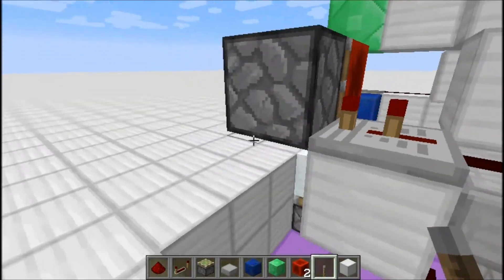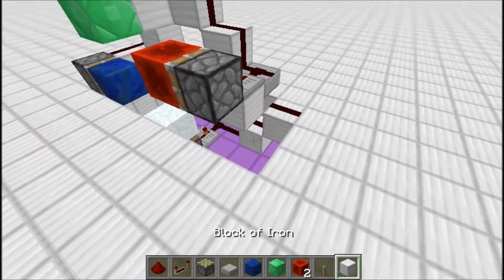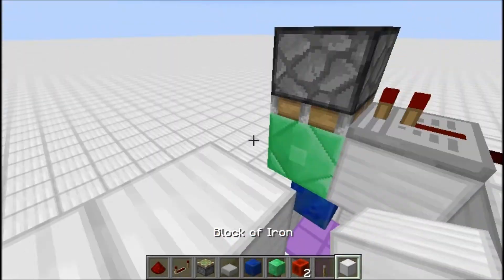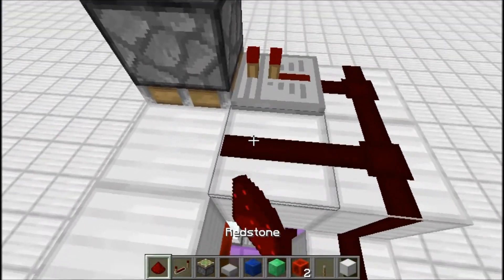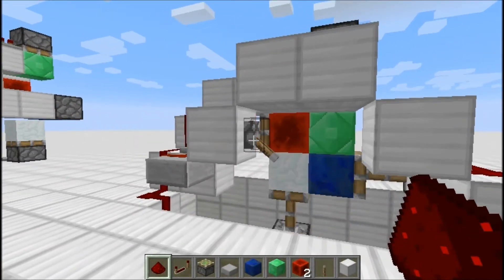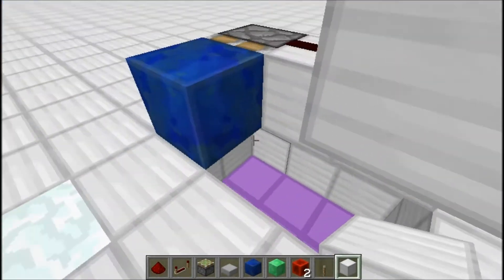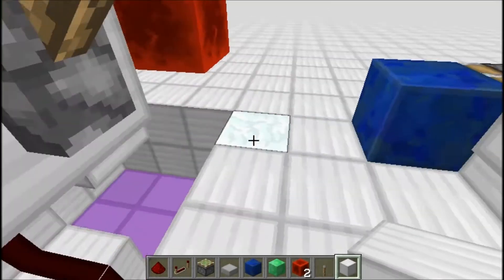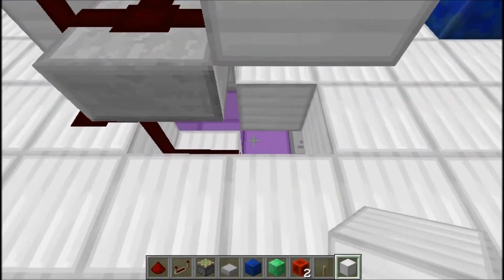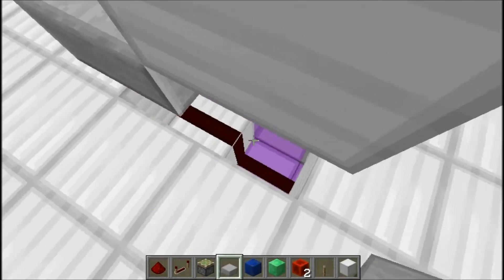The redstone dust from here won't actually move down on its own, so we have to do that manually. Add those blocks here, and a block here and here so we can add redstone dust going down — and that should be done. There you go, looks really nice. Now the next step is to fill in your floor. Be careful not to cut that redstone off — there's a lighting glitch, but don't cut that redstone off.